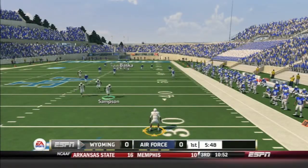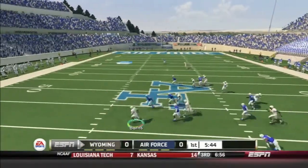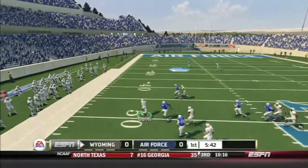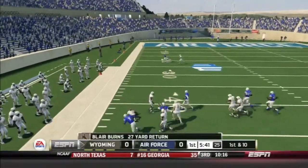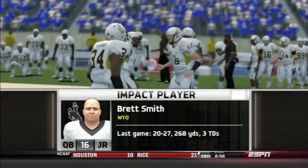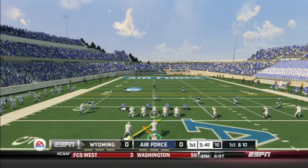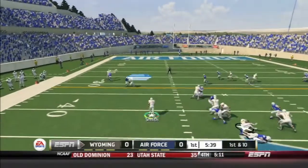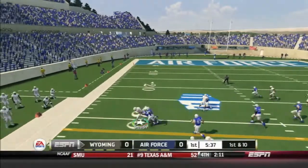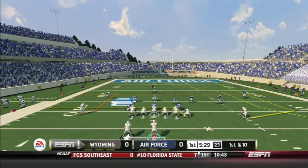Blair Burns receives the kick, takes it left, cuts to the middle, back to the left again. Burns gets a little bit of blocks and, with one man to beat, is taken down after a gain of 27 yards. There's the impact player of the day, Brett Smith — you can see his stats from the last game. Trips right, first and ten. Brett Smith fakes the handoff, picks up a couple of good blocks, and that's a 12-yard gain for the first play from scrimmage.